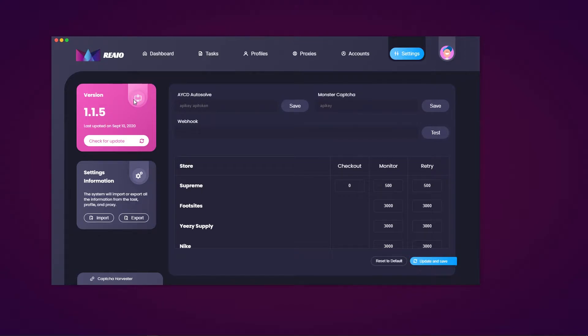On the settings page you're going to see the latest version you're currently on. I'm on version 1.1.5, last updated on September 10th 2020. You can hit this button to check for an update — as you can see my version is up to date. Below that you have settings information, where you can import and export setting information. Then you have your AYCD auto-solve, your monster capture, and your webhook. Once you enter these you can hit the save button.